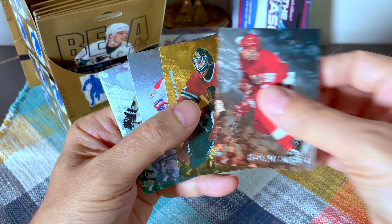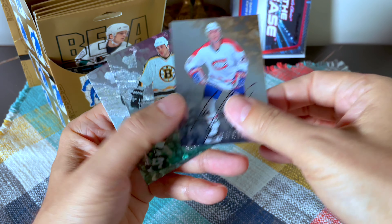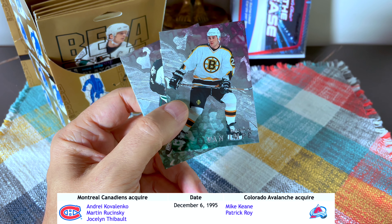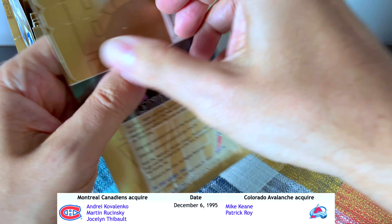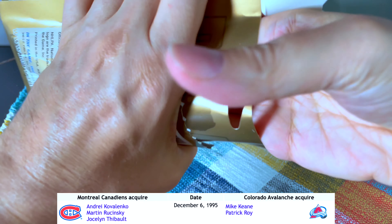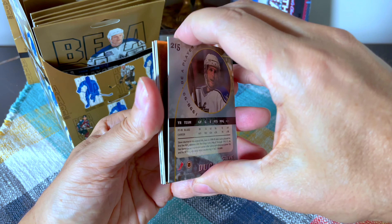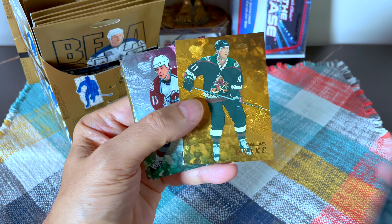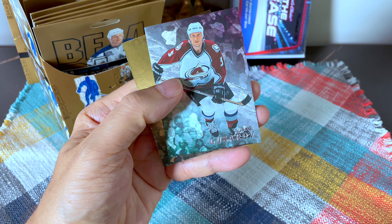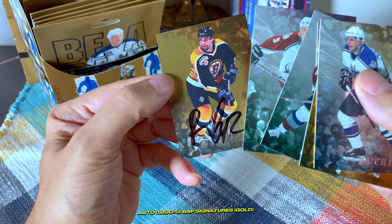There's the Fitzpatrick gold, and our auto is Martin Rucinsky — the infamous Martin Rucinsky, involved in the Patrick Roy trade: Kovalenko, Rucinsky, and Thibault for Keane and Patrick Roy. Probably the most infamous trade in history, or certainly one of them — definitely top three — particularly because Patrick Roy went on to win two more Cups and another Conn Smythe. We also have a Dallas Drake gold and Alexei Gusarov.